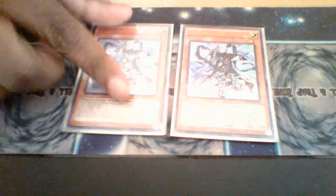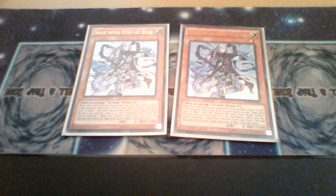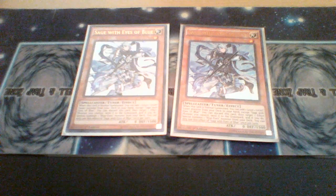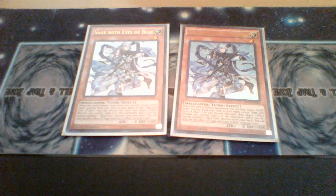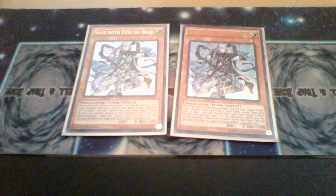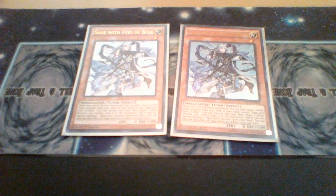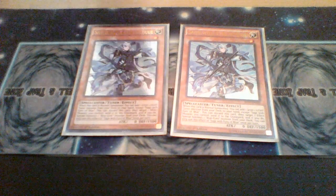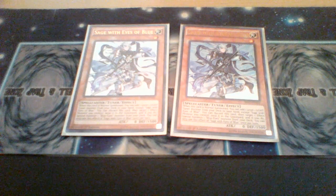Next, we have Sage with Eyes of Blue. You can discard this card to target a monster you control, destroy it, and then special summon a Blue-Eyes monster from your deck. Also, when this card is normal summoned, you can add one level one Light monster from your deck to your hand — that includes Veilers and Maiden if you're playing it, and of course the White Stone of Ancients.